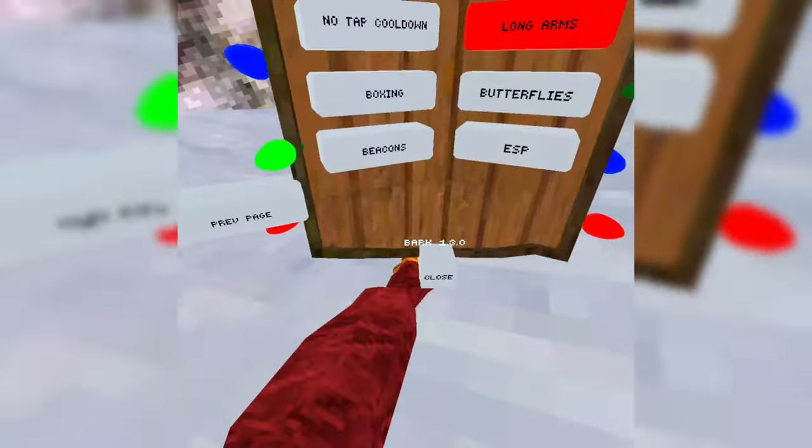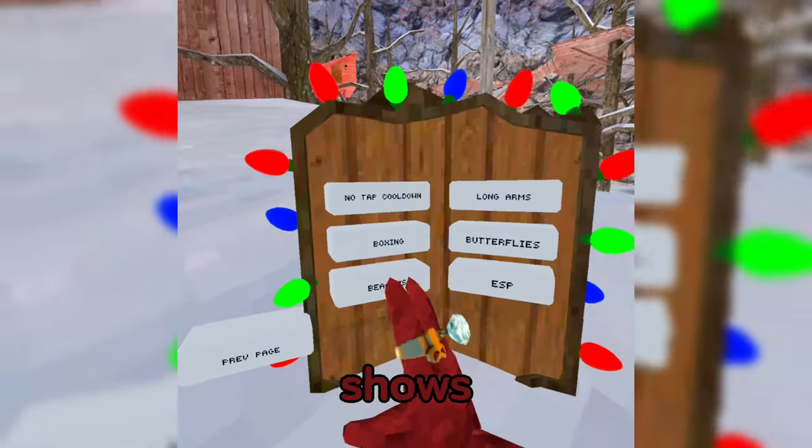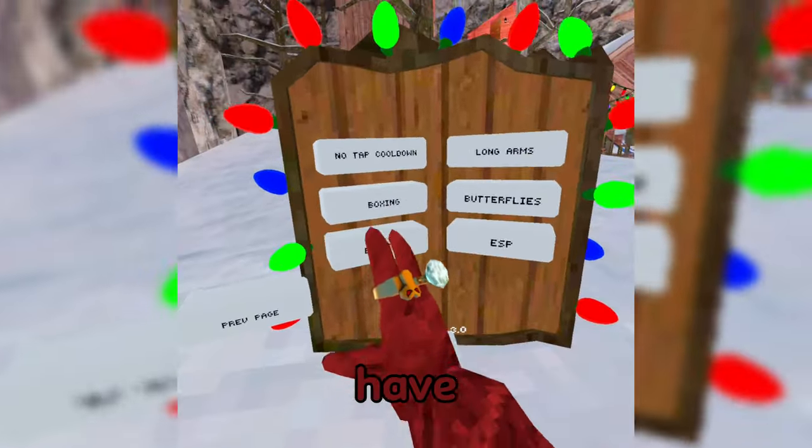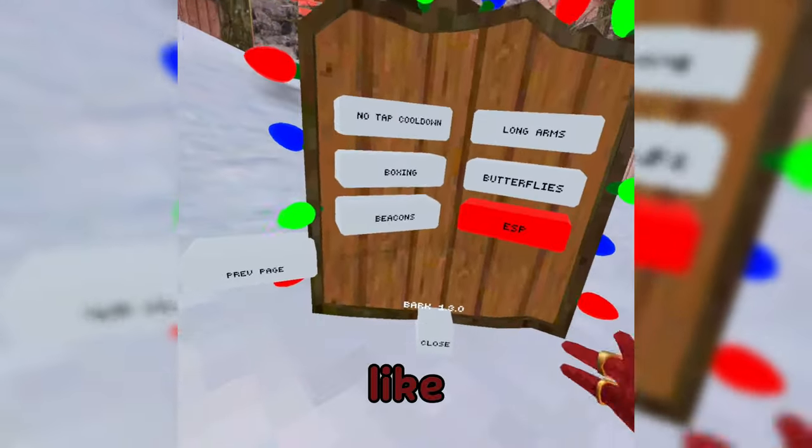You have Long Arms — the Steam Long Arm kind. You also have Beacons, which shows where players are. You also have Boxing, which is just a punch mod. And you have ESP, which makes you see gorillas way better.